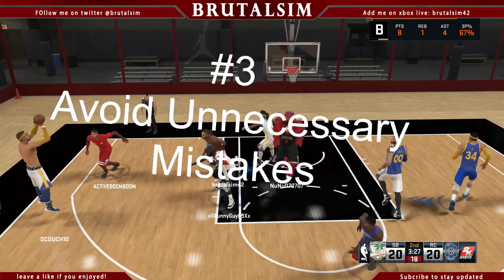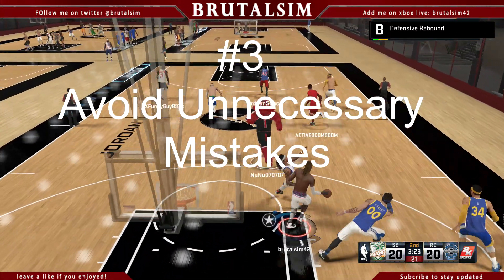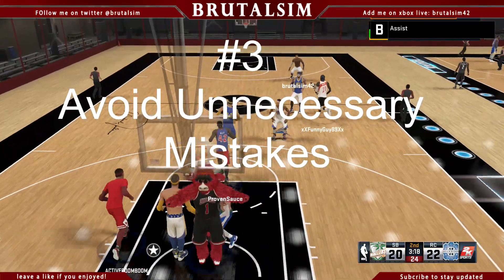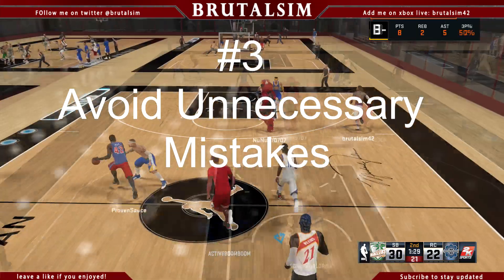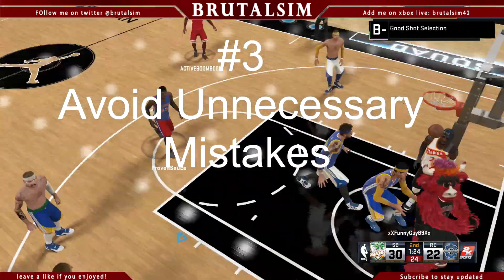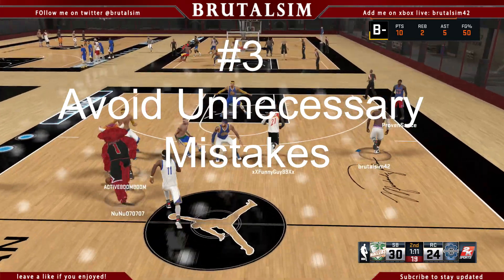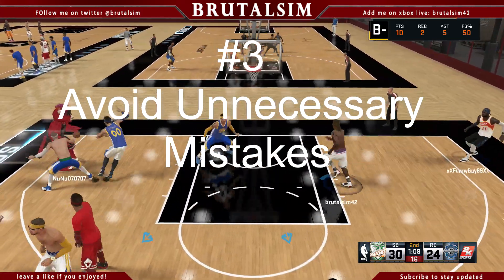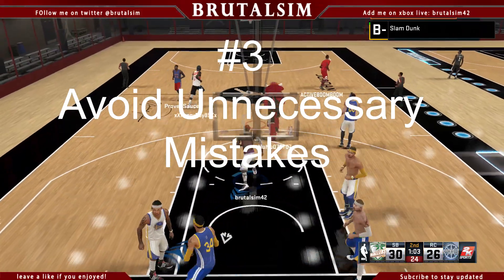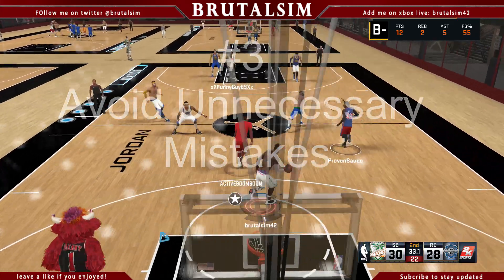Point number three: avoid unnecessary mistakes. You know when you see those fast breaks and this dude is stepping in to take that charge — it just does a number on your grade. Avoid those situations. Take your time off the ball and make wise decisions. Avoid turnovers, take good shots, and avoid getting your shot blocked.